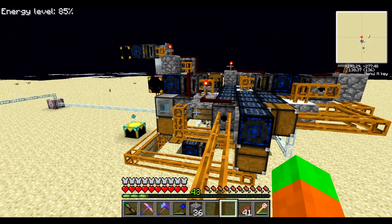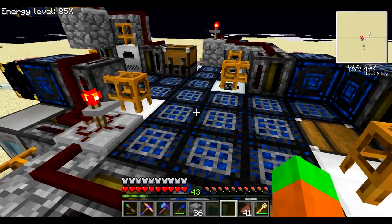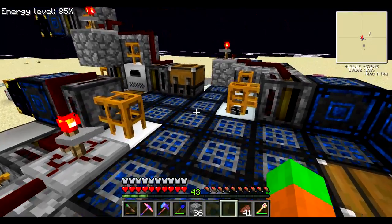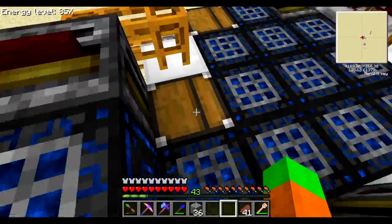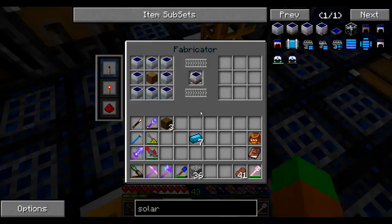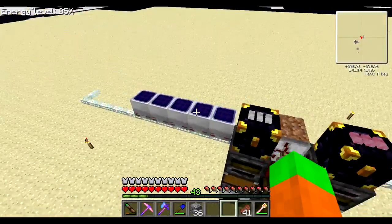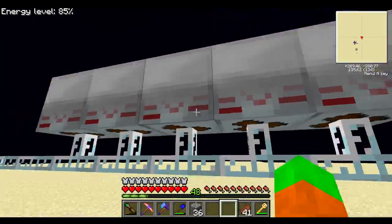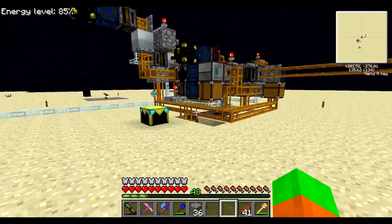Hello everyone, welcome to episode 86 of my Cine2 Let's Play. I'm back here in my HV solar air factory, just taking a quick look. As I previously said, every now and then I come here and grab whatever solar panels are available and place them around here. I already got 6 medium ones and basically only 2 more and I'm gonna have my first HV one.